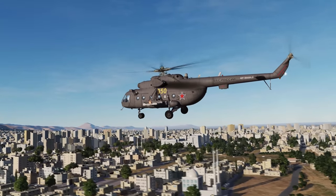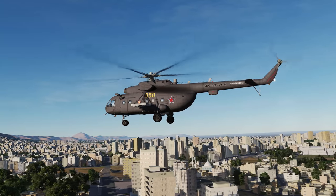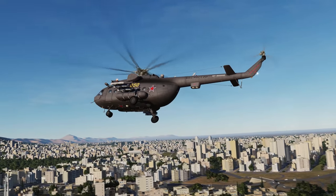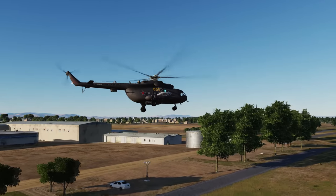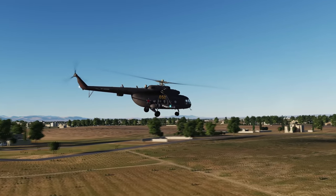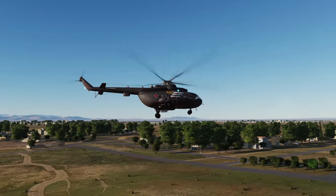Hey everyone, Wags here from Eagle Dynamics. In this Syria map video, we'll be taking a helicopter tour of the Damascus area. We'll start at an airfield to the west of the city, fly low altitude through the city and see some of the sights, then fly down to the international airfield as well as stopping at one of the helicopter bases along the way. One of the best things about this map is the attention to detail that Ugrimedia has put into a low altitude environment, including hundreds of types of unique buildings, trees, bushes, and vegetation, as well as very high resolution textures. When seen from a helicopter at low altitude and high speed it really gives you a sense of immersion you've probably never experienced before. Let's get started.